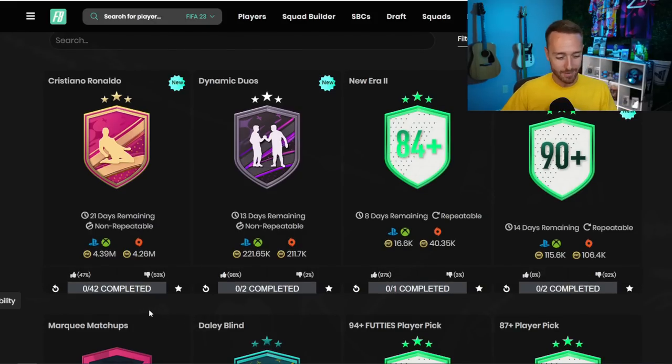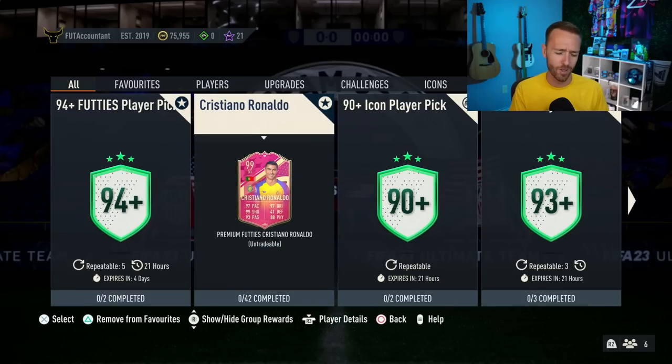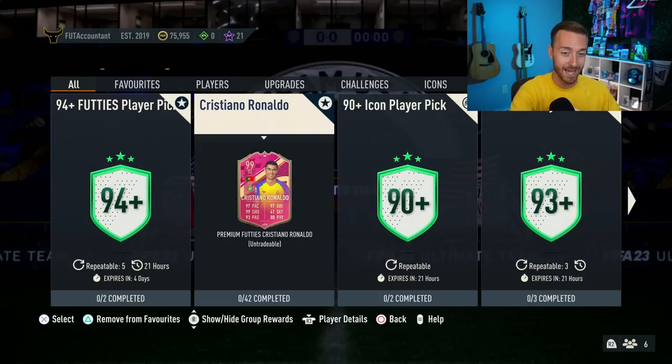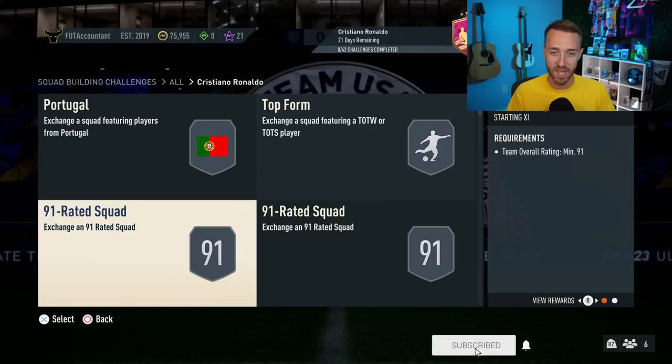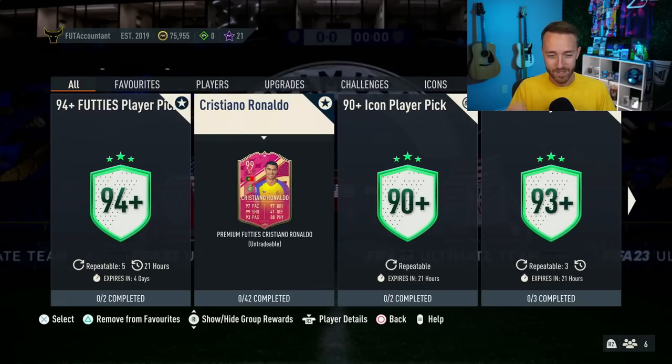Now we got to talk about the other big SBC — it's Cristiano Ronaldo Footies, guys. We were talking about a cover star icon, what other players could EA drop. Nobody was imagining that EA was going to do this. 99 Ronaldo, who just left PAX and was still 9 to 10 million coins, EA dropped him as an SBC. They've redeemed themselves here. Remember back to the beginning of Footies when we first had Footies come out and saw this Ronaldo card leaked — we were like, oh my goodness, Ronaldo SBC, this is going to be insane. And then EA dropped the card in PAX and we thought Footies was just going to be an insane L. They've kind of redeemed themselves because they put this card back in SBCs.